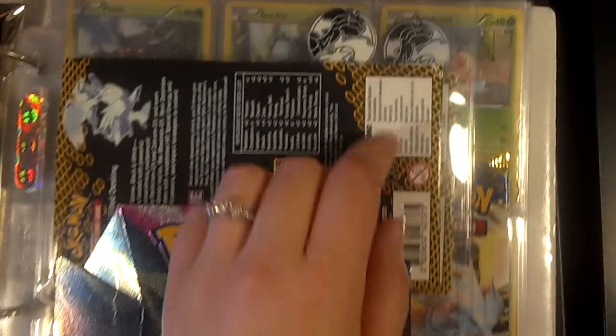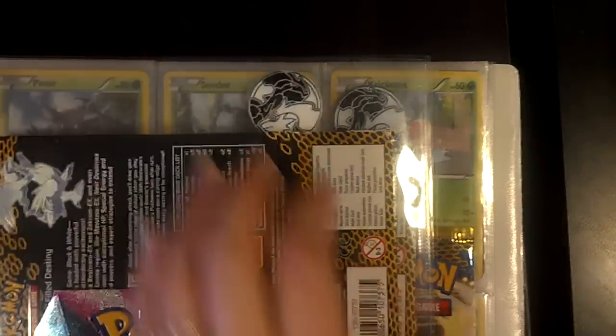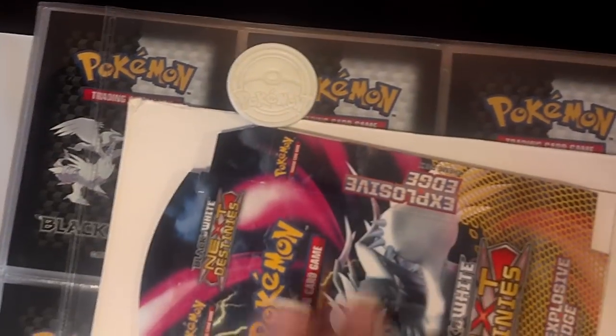First the Explosive Edge, and that came with this coin. The coin itself is actually white — I can show you from the back there — which is my favorite coin because of that. It's a little unique.